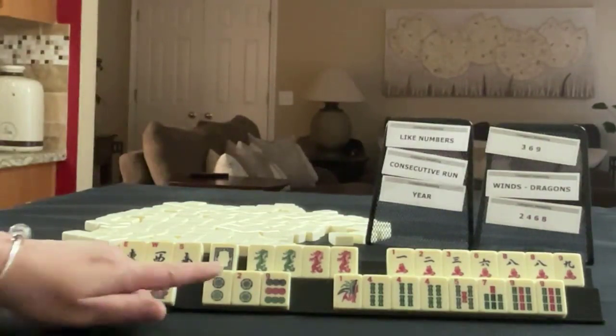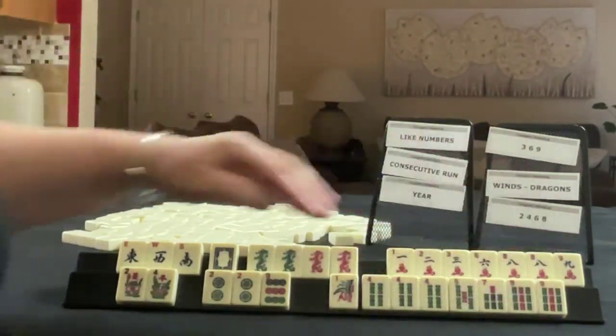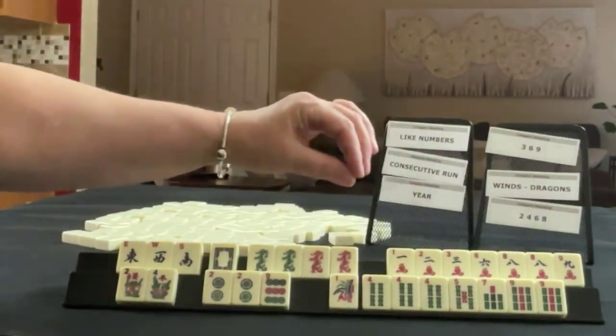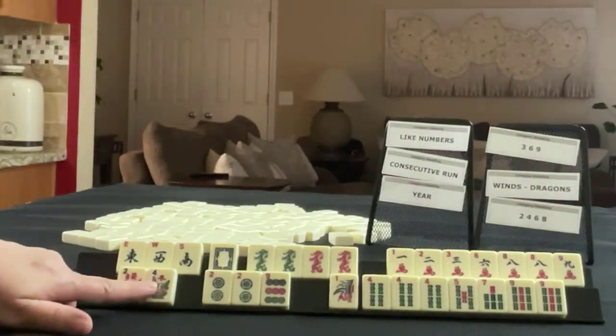We have two and nine in dots with a pair of twos. In bams we have one, four, five, seven, nine with a pung of fours and a pair of nines. We also have a couple of flowers.